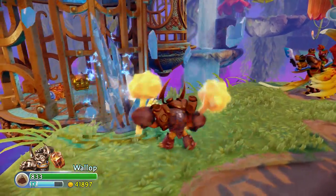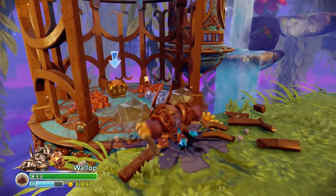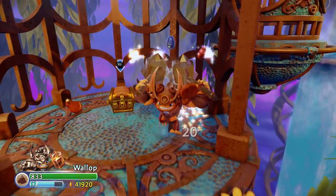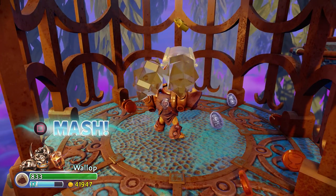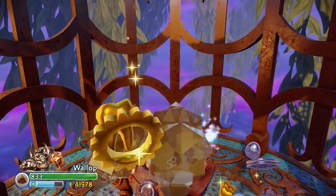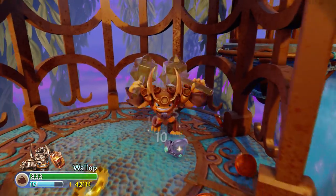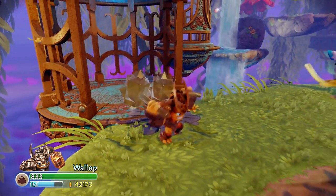Right at the start of the level, we've got some Traptanium. Let's bust open this bird cage — looks like we've got some awesome treasure here. Crack open this safe, get the insides of the treasure chest. Always make sure to scour the levels trying to find all the little last bits of loot, so that way you can get new upgrades for your Skylanders.